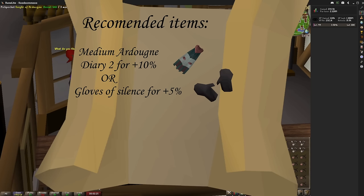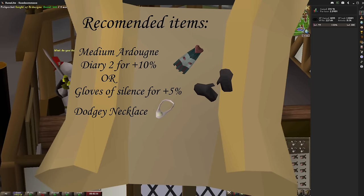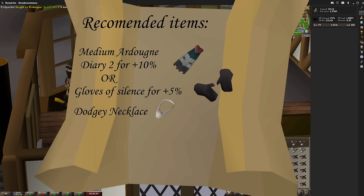The next piece of equipment that I highly recommend is the dodgy necklaces, which can be bought from the GE for 1.2k each right now. These offer you a small chance of avoiding being stunned if you fail a pickpocket, and they have 10 charges each.